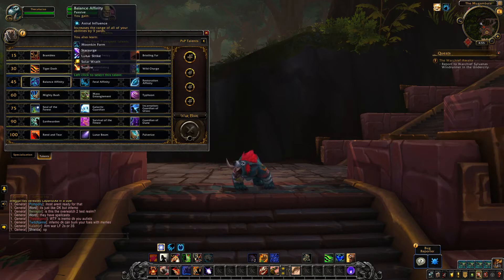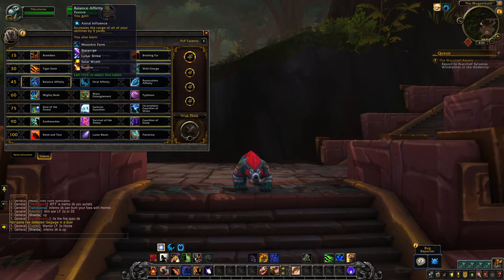The level 45 tier. Balance Affinity's only change is to Astral Influence — on live it increases the range of all your abilities by 5 yards, but in BFA that's been nerfed down to 3 yards. You still learn Moonkin Form, Star Surge, Lunar Strike, Solar Wrath, and Sunfire — so you still learn the same abilities.